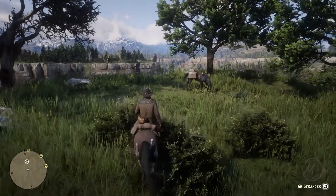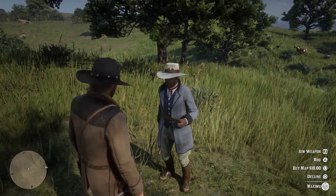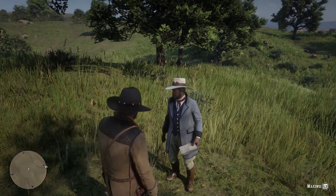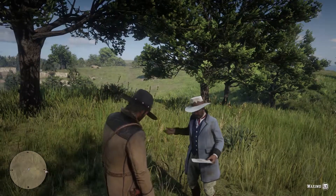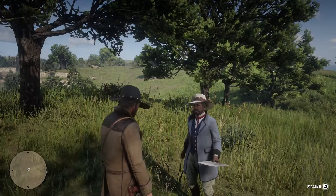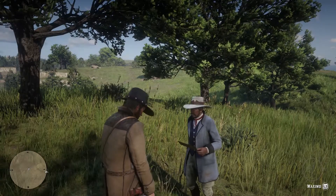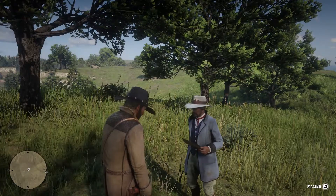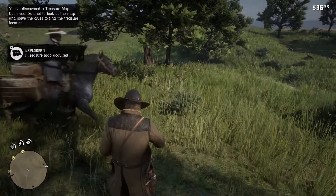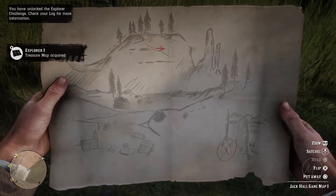You approach him and have a word with him. He'll tell you to come over and will offer you this map for ten dollars. Now you can decline it as I did, and if you do so he will drop the price to five dollars, so you don't have to spend ten. I bought it for half price. If you want, there is also the option to rob him, but I'm trying to be honorable.